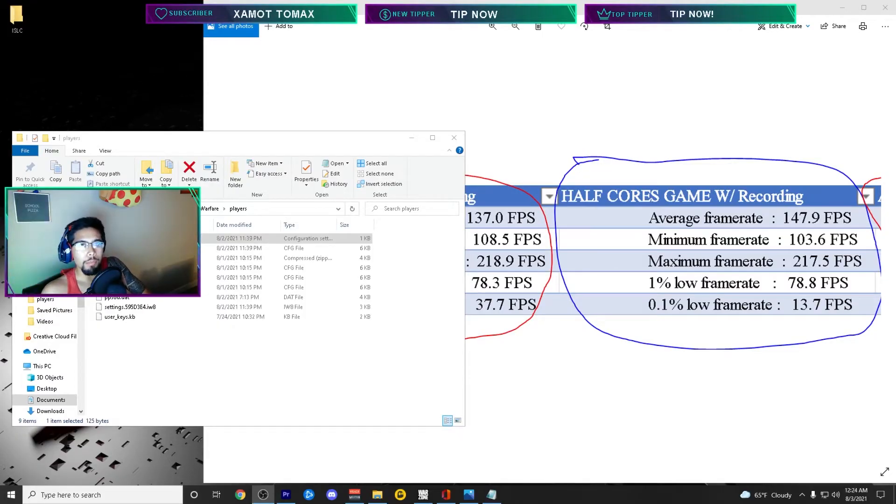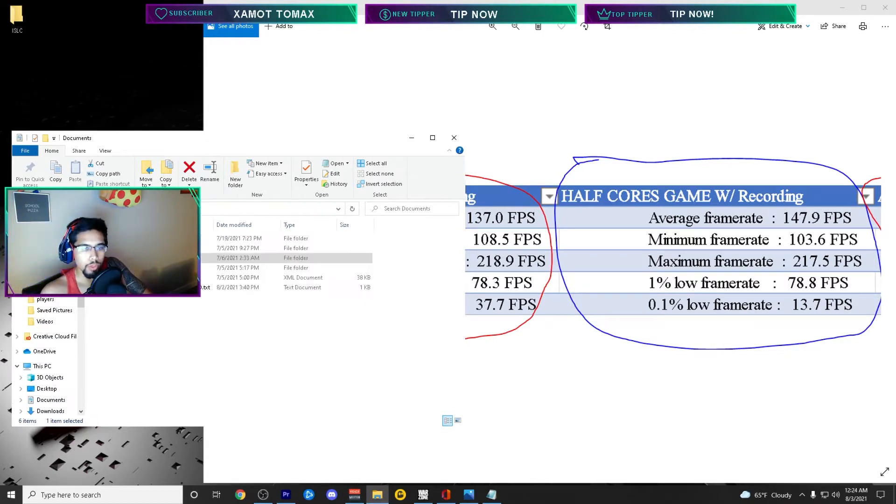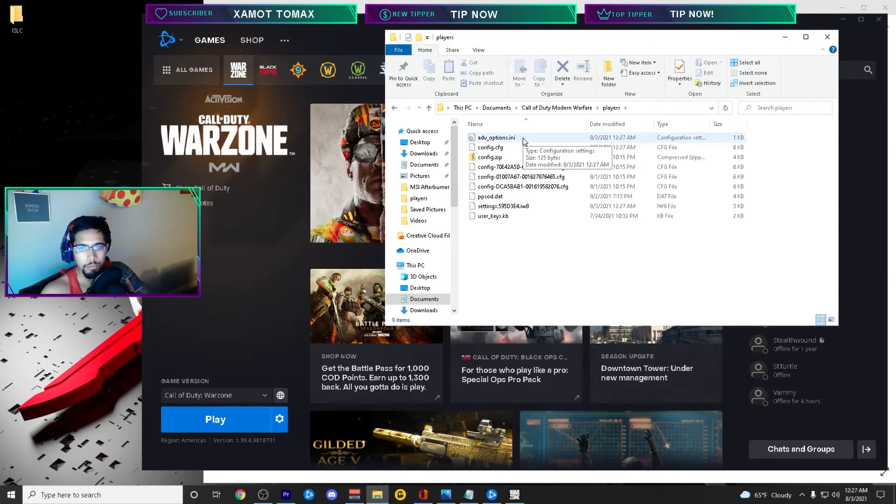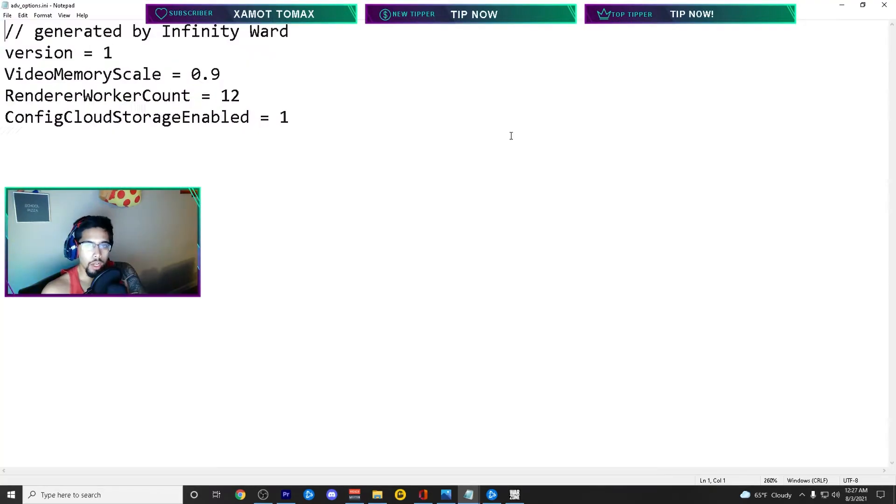The first thing I suggest you do is come over to your folder on Windows, go to Documents, go to your Modern Warfare folder, go to Players, and find the advanced options file — it's a text file. Completely delete it, then load up Warzone and let the file be generated by Warzone. You may need to do this to get this to work, or you may not — it depends on if you're willing to go through this extra step.